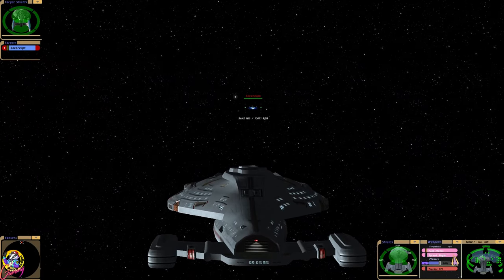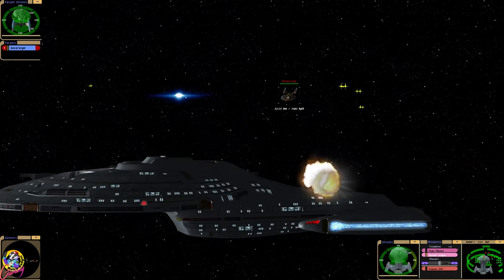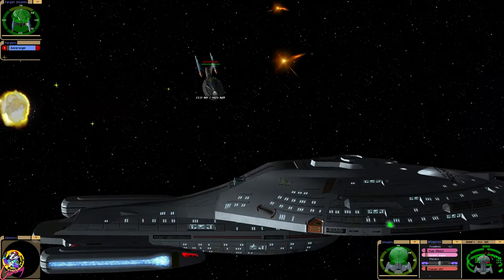Now luckily we have In-System Warp available should we need it. Oh crikey, that's a lot of quantums. Now if we were the standard Intrepid class, I think that would have pretty much disabled us or taken us out.